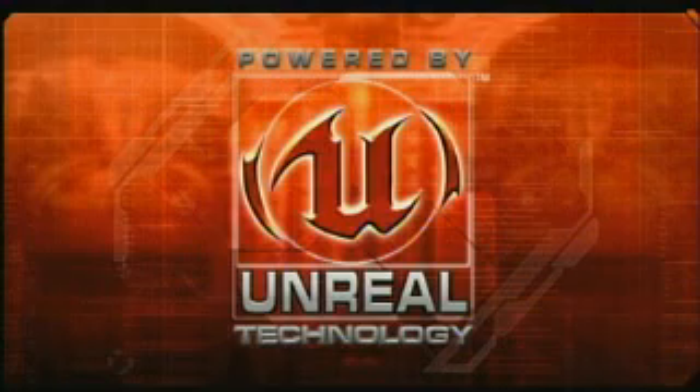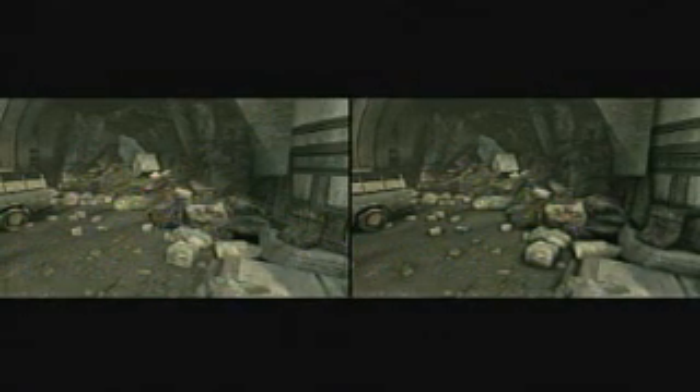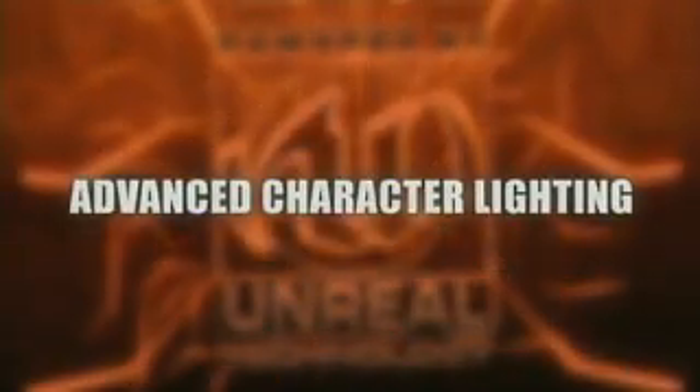One of the major new things we've added is ambient occlusion technology. This enables us to add much more realistic, dynamic shadows to scenes using a pixel shader technique. A pixel shader traverses every single pixel in the scene, looks at how light reflects around, and uses that to generate much more realistic shadow highlights on objects. You see much more definition in individual objects, and they pop out from the backgrounds.